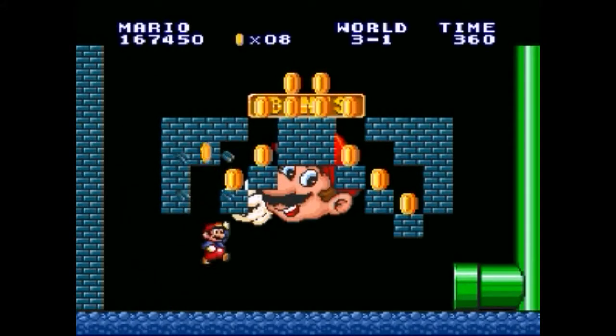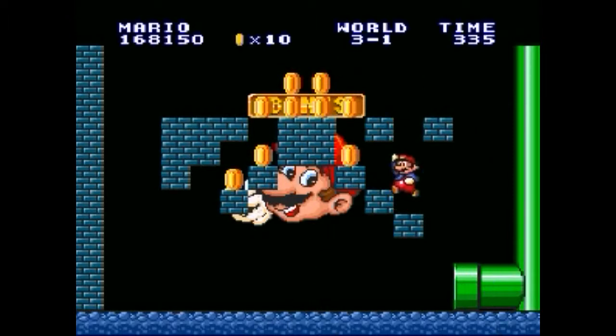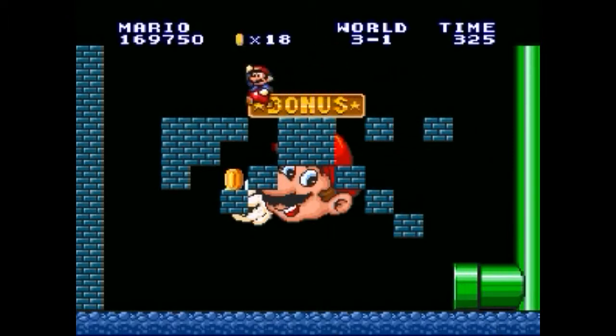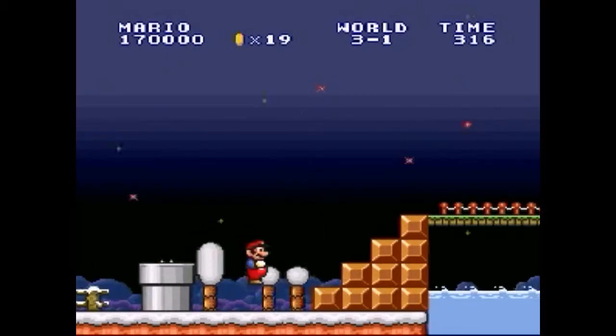Right here I'm trying to find a secret — found it. This is another one of the bonus areas like I was talking about earlier: if you can find the right pipe, you can go down and get some free coins. However, I screw up here and don't get them all. I try to, but I fail miserably — I get stuck and can't get that last coin. Looks like I got it though. Proves how much I looked over this.